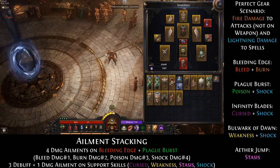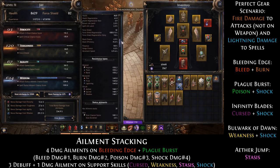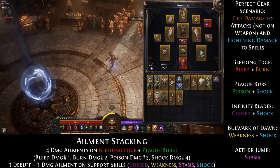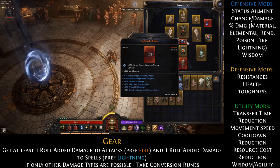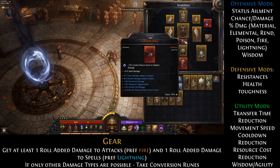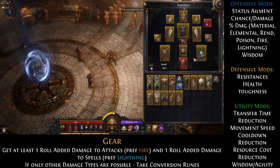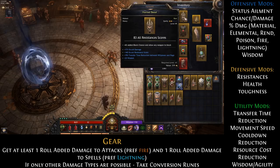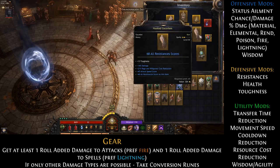Next up: gear. As I said, you need some damage type added somewhere. I have Toxic Damage added to attacks. I also have Shadow Damage added to Spells which I do not want, so I have to make sure the Lightning Damage to Spells is higher than the Shadow Damage. Beyond that it's pretty straightforward — your gear doesn't need any special rolls. I don't have any good gear; some of it is from level 40, a level 38 ring, a level 36 ring. Nothing special about my gear here.